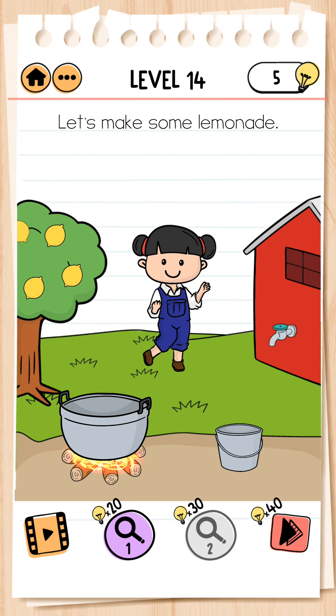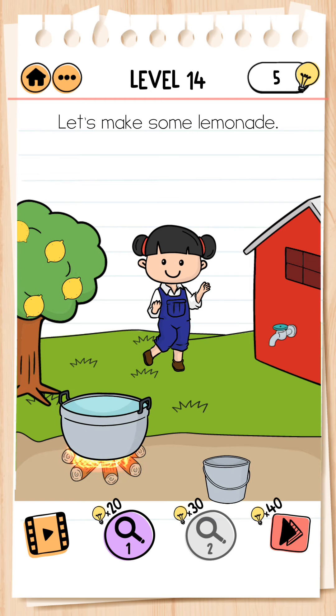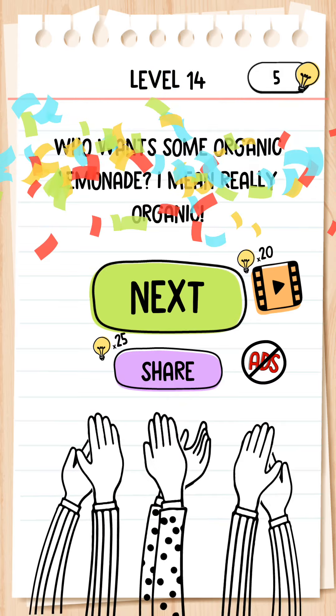Next, level 14. Let's make some lemonade. We take water, tap on the tap, put water in. Now we take our phone and put all the lemons in the water. Level complete — lemonade is ready.